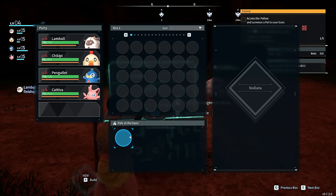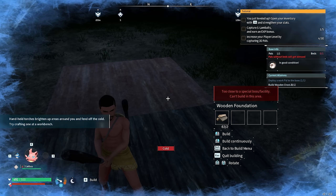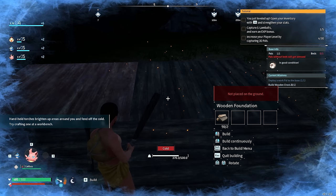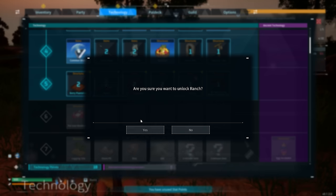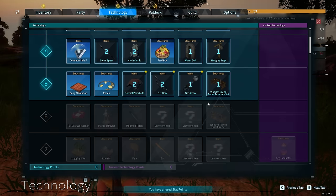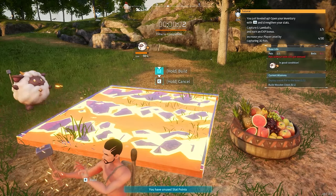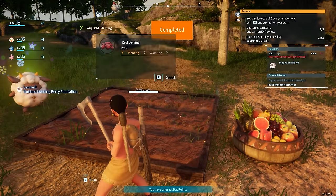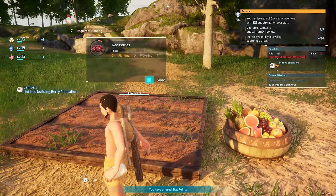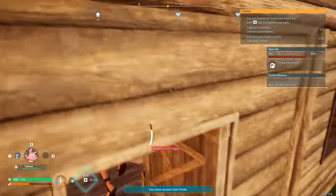Once we put down the PAL Box it gives us a huge radius around the structure, allowing us to place as many structures as we like. The PAL Box also counts as a fast travel point, making it super easy to teleport back to base anytime. We level up and get essential items such as the ranch and our very first plantation — this can only produce berries, but we need berries to feed our PALs. If our PALs go hungry, they will get depressed, get sick, and won't work properly.